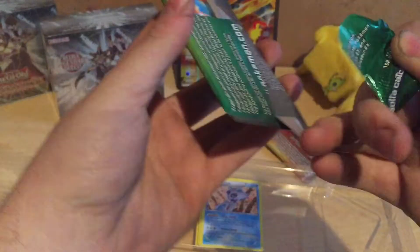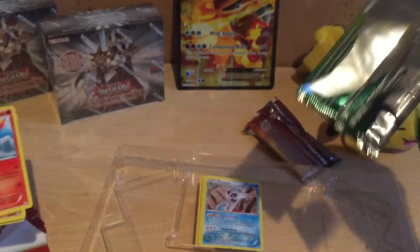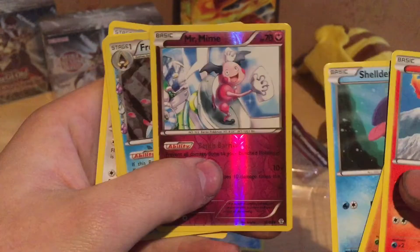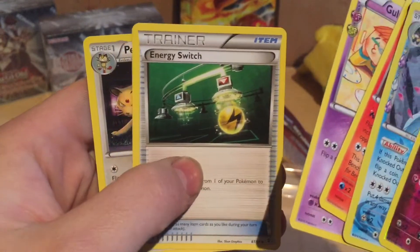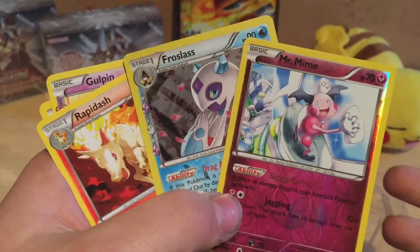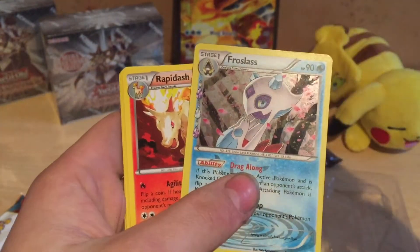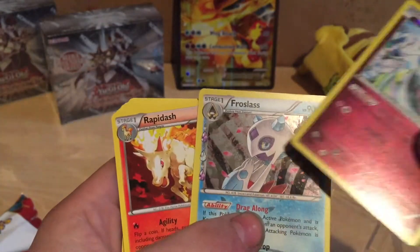Unbox it. Look — it's a Ponyta. A Diglett. Awesome. An Energy — green Energy. A Shellder. Then we have a Mr. Mime. Awesome. And a Froslass again. Then a Rapidash. And a Gold Pin. An Energy Switch. And a Persian — that's awesome. Persian, the evolution of the talking Meowth. Mr. Mime. And a Froslass again. If you want to buy this, it's 99 bucks. You can buy it — it's very cheap. Just for a Froslass, guys, it's very rare.